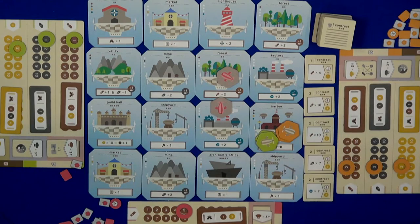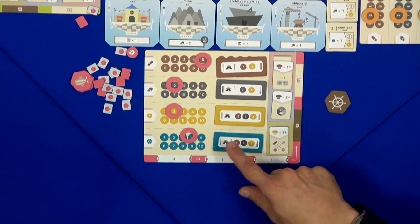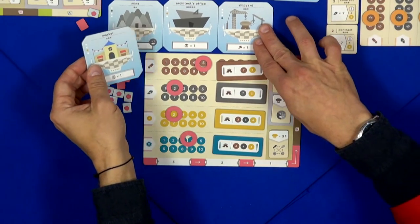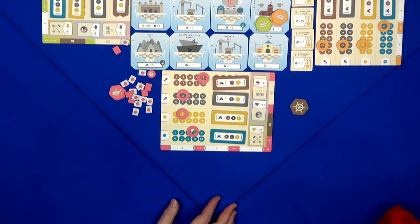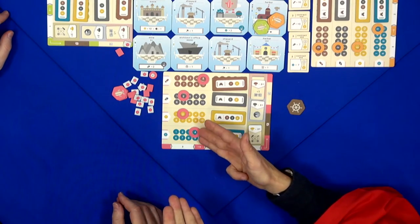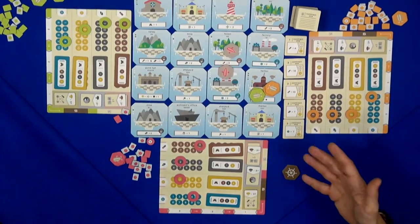One interesting mechanism is that you can use a gear to change the layout of the city — like this. Yes, it's floating. But you don't have that many gears, so it doesn't happen that often, unless you're crazy. But it is something that can happen.